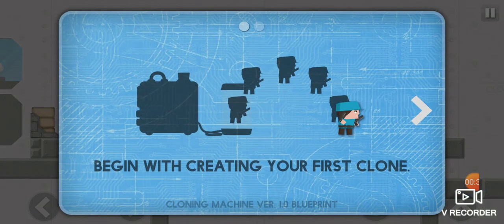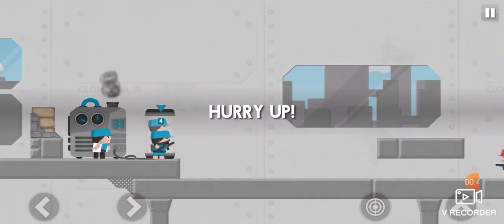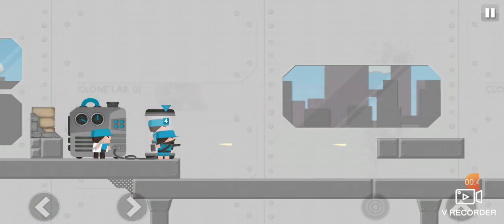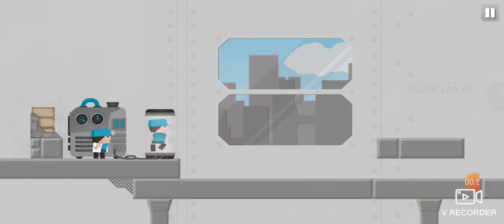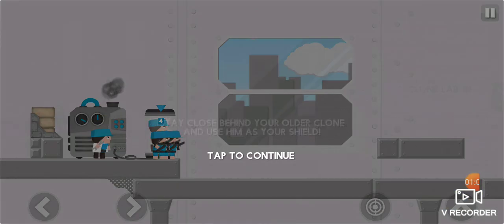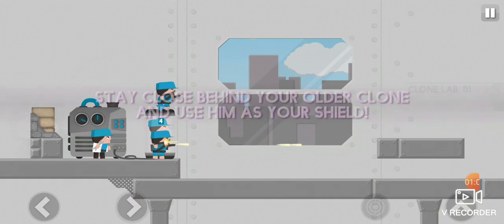Level one is quite easy because you have unlimited clones right now. Jump! Now let's start. If you could kill the private, use a shield.